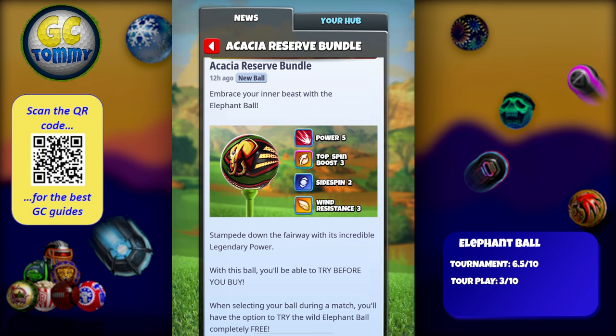If you do not have a ball type like this, it's definitely good to get some, but it's not a ball you should go heavy on at all. Checkpoint challenge is also worth considering — a lot of players use Power 5 balls there — but Top Spin Boost is a little too much for checkpoint challenge in my opinion. Still, 6.5 out of 10 for tournament.